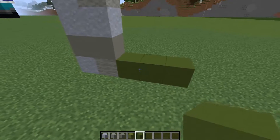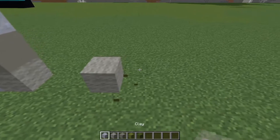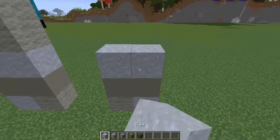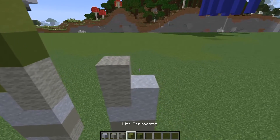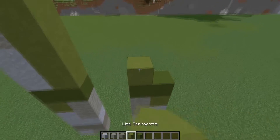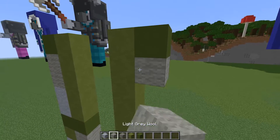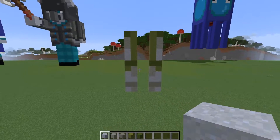Now go one, two blocks over and build on the third block — there should be a two-block gap in between. We're going to copy the same pattern across but opposite: wool, clay, then light gray concrete, then the clay goes the opposite way — the L shape is backwards. Two wool in the center, then lime terracotta, green concrete, lime terracotta — go up by five again. Then green concrete followed by light gray wool and two clay. That's the front of our legs complete.